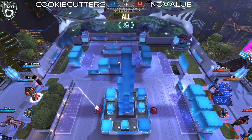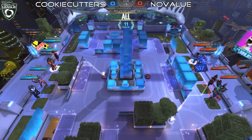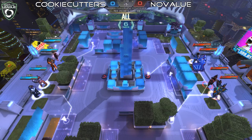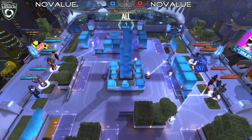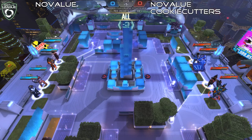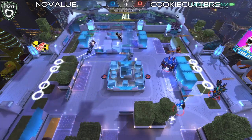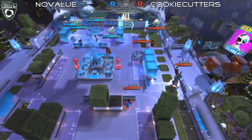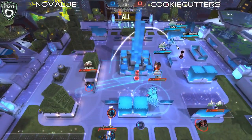We're getting to the final match of the day. Cookie Cutters needs this win to take White Heart's spot — spot number five. No Value is fighting for honor and respect, wanting to pull a game off them to show they're going to be back next season even more powerful than before. Looks like the first round of movement has begun. Gommel actually stayed in place — not sure if they weren't able to lock in in time or if that was planned.